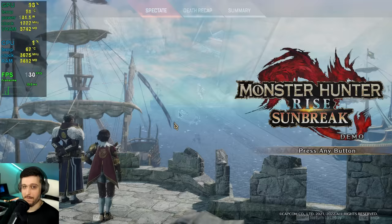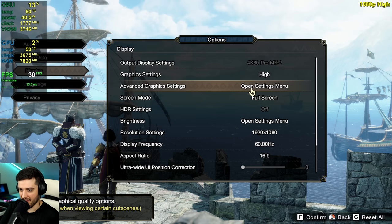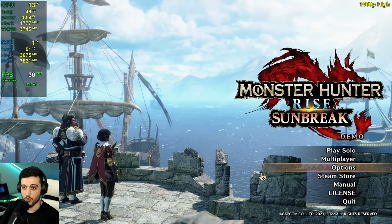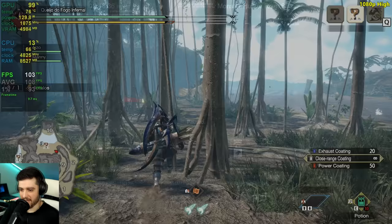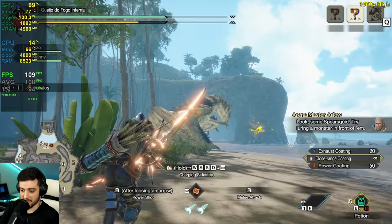Monster Hunter Rise — we're actually playing the Sunbreak demo because it's free and it runs the same as the game itself. High settings, 1080p resolution. On high settings it actually runs at 150% resolution scale, which is weird. But this game is super easy to run — it asks for a GT 1030 DDR4 as a minimum requirement. So no wonder the 3050 is doing an amazing job. You don't even need 100 FPS and it's getting that.